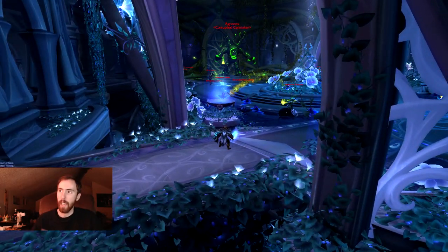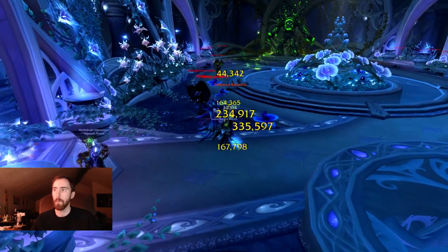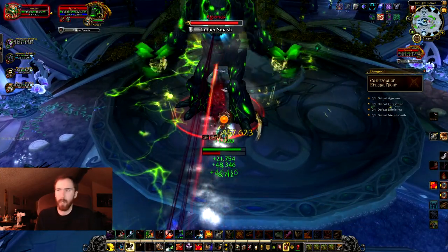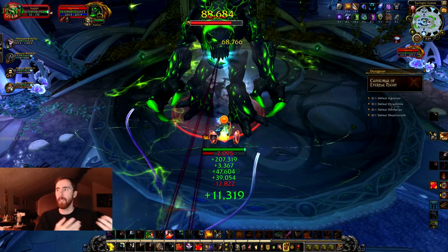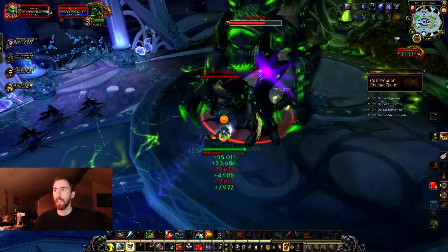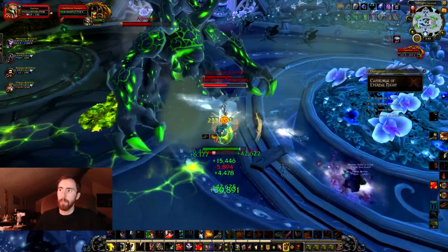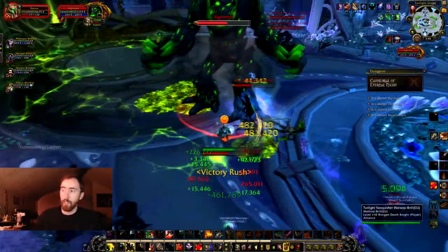The first boss is basically a fell tree, and there are adds up here. The Fellborn Botanists can heal all of the other mobs around them, so you need to make sure you interrupt them. The lashers do this grip where they bring somebody into them — I'm assuming they explode or something when you actually get hit. Some things pull you in, and other things you need to move out of for AOE reasons, which makes doing this trash very, very dynamic. I can't really say which adds were actually supposed to spawn in the boss room, because some were just running in from trash packs.